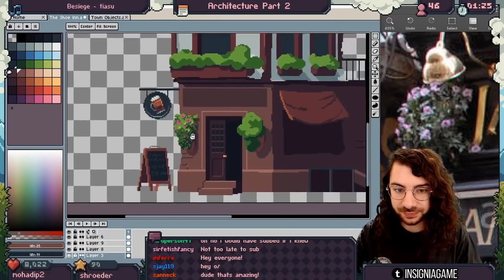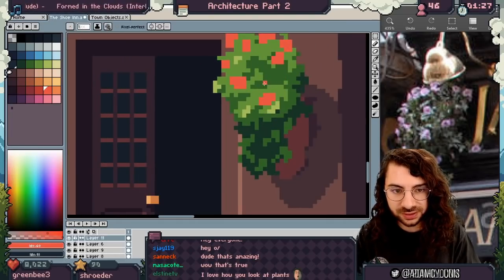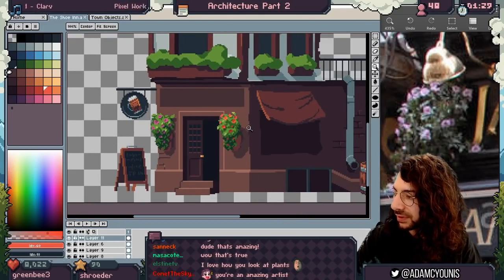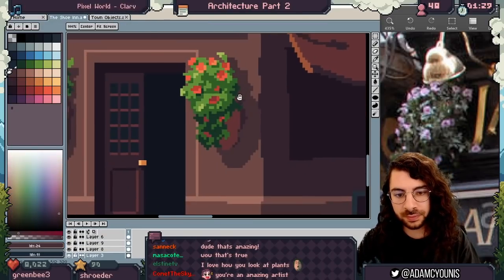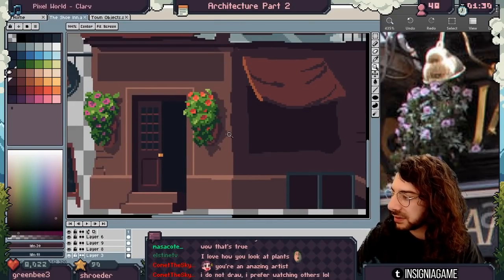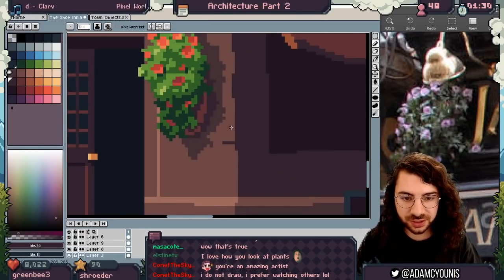One thing you have to be mindful of about plants in general is that they seek the sun. That worked out really well. Now I'm a little concerned it's a bit flat here, so I'm going to bring in the brick texture once more.